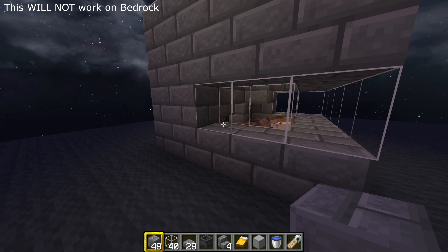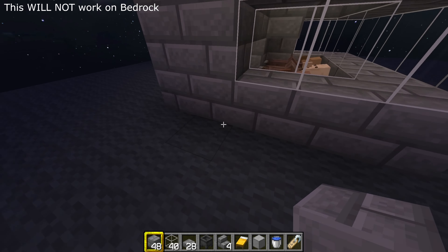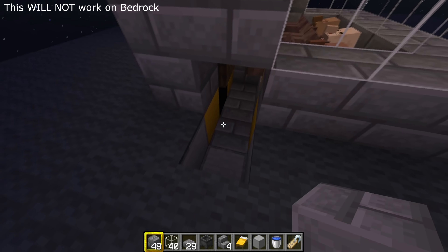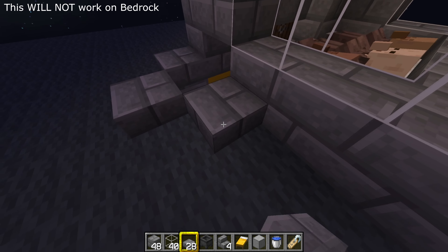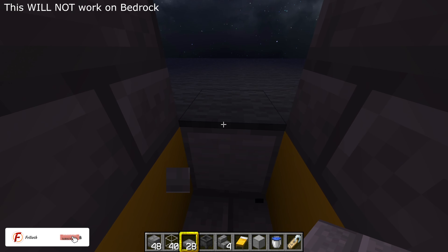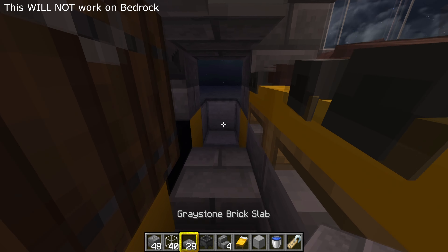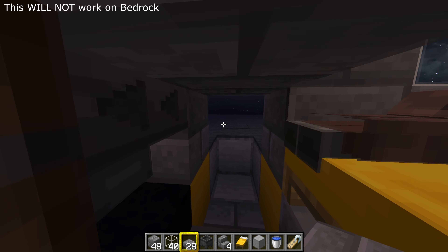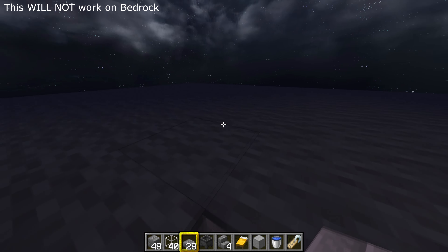Now we need to get a zombie into the farm — just entice a zombie from wherever you get them. Before you do that, make a space for them to get in. Pop out those two blocks there, then put some slabs there. Get the zombie to follow you into this hole, run through, and jump out the other side — the zombie won't be able to follow because of the slabs there. You can drop in the hole, run through, crouch, and get out, and the zombie won't be able to climb out that side or get through this side — he's going to be stuck in there.